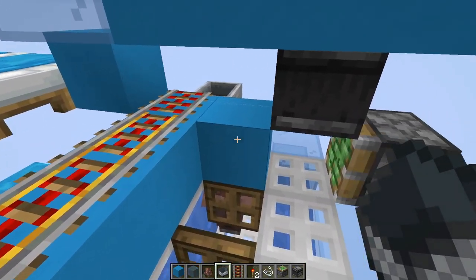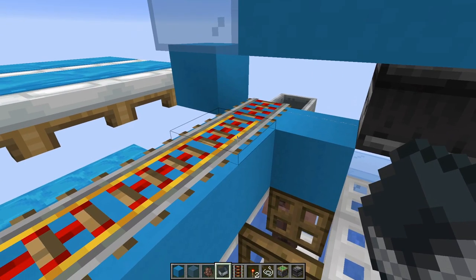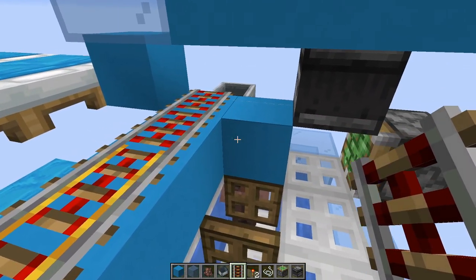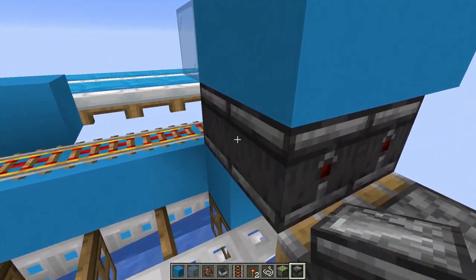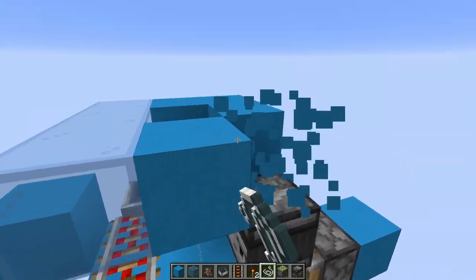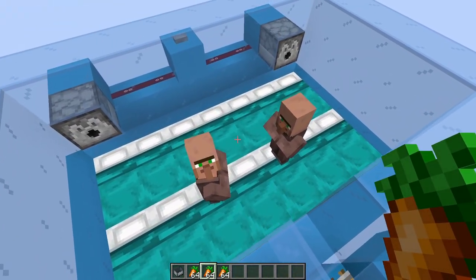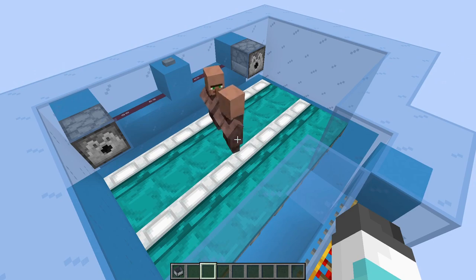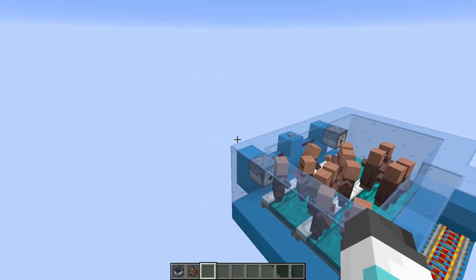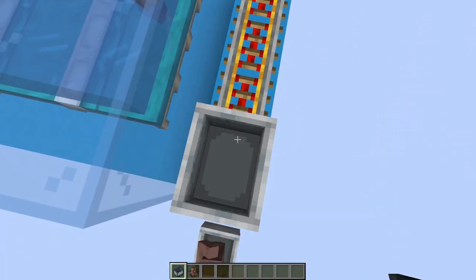Once you've got two villagers in a cell, move the whole system over one block and change that rail to an activator rail — don't forget that part. Then just repeat the whole process: temporary blocks, piston, temporary block observer, remove the temporary block, place the string, set up the cage. No matter what, that's probably how you'll load the first two villagers into each cell. I actually recommend setting up a dumb breeder — just a bunch of beds with a cage — put two villagers in it, feed them, and let them breed up until you've got the full 28 villagers, then use water to flush them to the corner where they'll hop into minecarts. That's probably the easiest way to fill this thing.